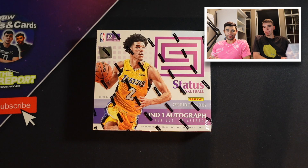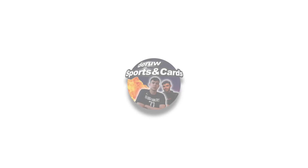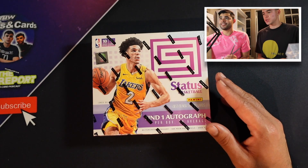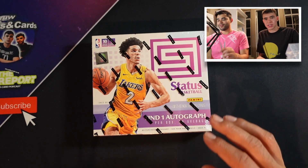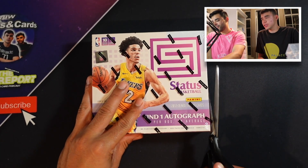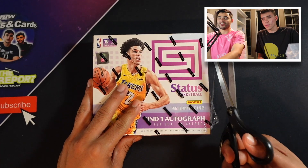Is it possible to pull a rookie auto? Let's do it. Today we're opening up some 17-18 Status. One autograph per box. We got Lonzo as the cover boy in his Laker uniform. You love to see it. Those were the good days for the Lakers.